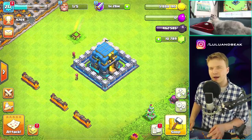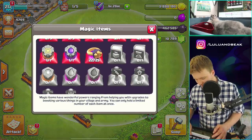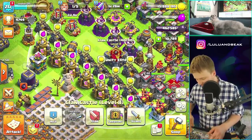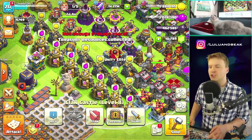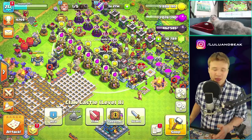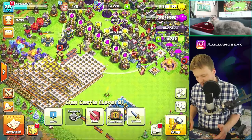We did it. Now we have no elixir — I don't know if I had a plan for that. But I might have some in the clan castle. Yeah, I do! That's such a save. Now we might as well do something — we have a builder. Let me check: hidden tesla, I have a level one tesla but maybe not right now.